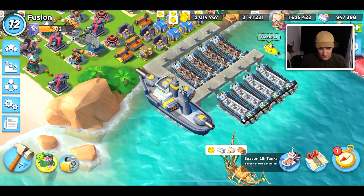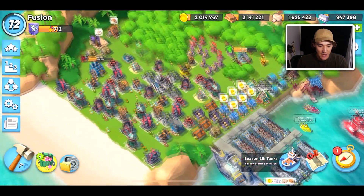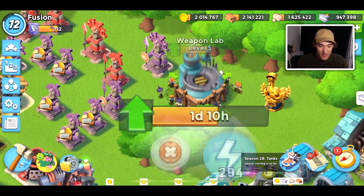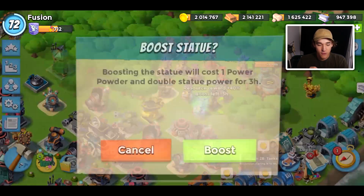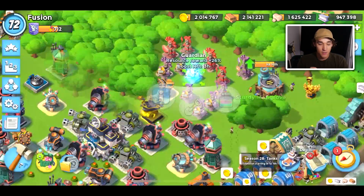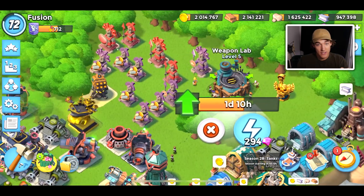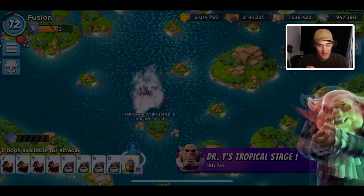Hey everyone, welcome back to a new Boom Beach video. I am here on my HQ25 account and this is the second video after the new update. We have all my little Halloween characters upgrading my weapon lab. Let's boost up all of our resource rewards, jump into some bases, and try to farm some loot. The goal today is to gem this up using code Cosmic of course and hopefully have enough loot for the next one.